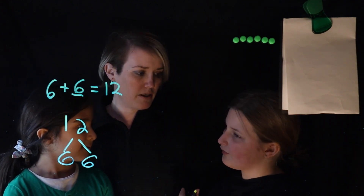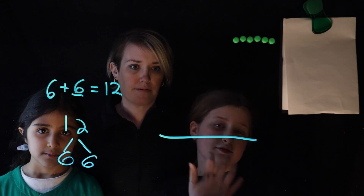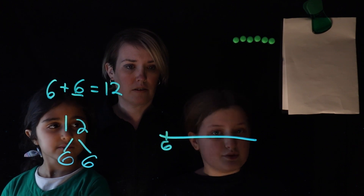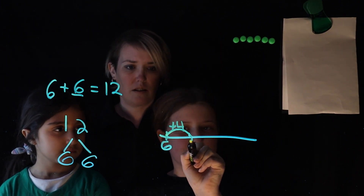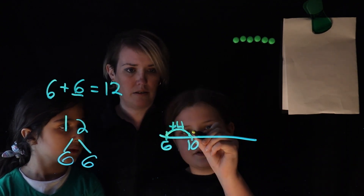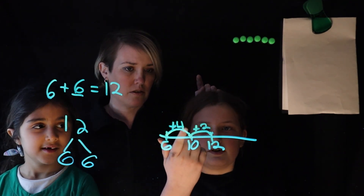Anna, were you thinking the same thing or something different? It was a little something different. So using the knowledge I have, I'm going to use a number line — something where you start at a certain number and try to get to another certain number. In this case, the first number will be six, and I'm going to try to get to twelve. So I'm going to add four to get to a nice friendly number of ten. Then we're only two away from twelve, so let's add two, and that's twelve. So how many are missing? I think it's four plus two — so six.